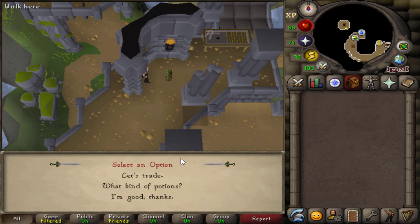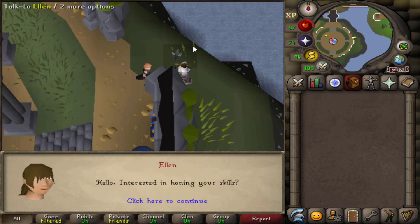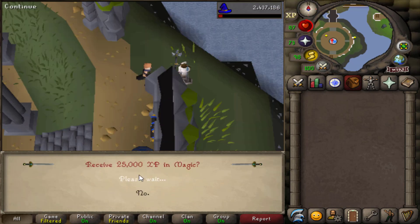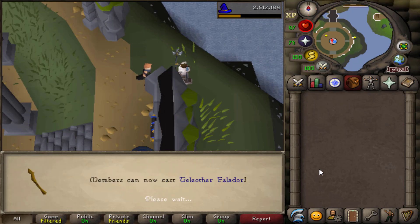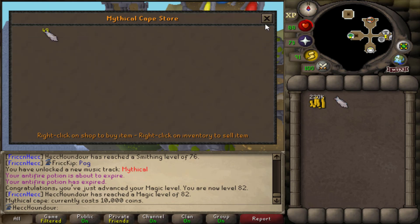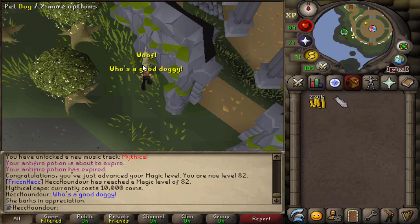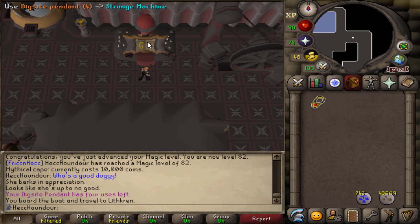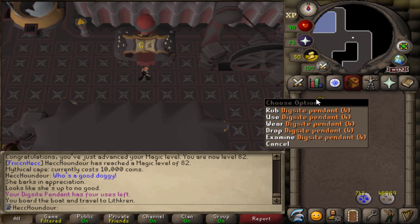If I talk to Primula here I can learn how to make super anti-fire potions. I can get some extra XP from Ellen, just putting it all into magic. 82 magic! Of course I have to buy a Myth Cape, and most importantly another dog I can pet. I can use my Digsite pendant on this strange machine and be able to teleport straight to Lithkren.